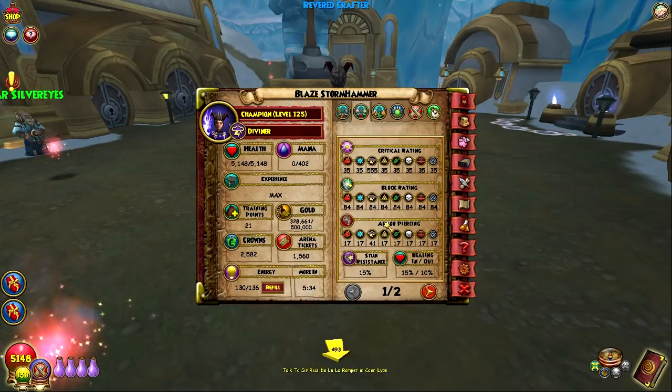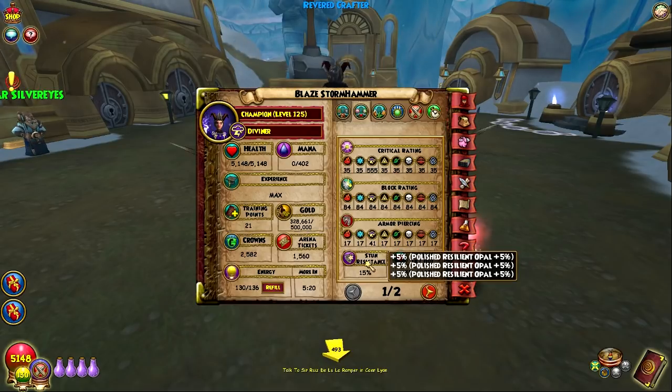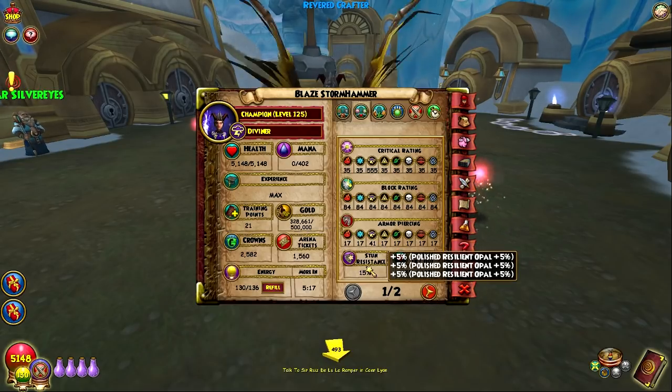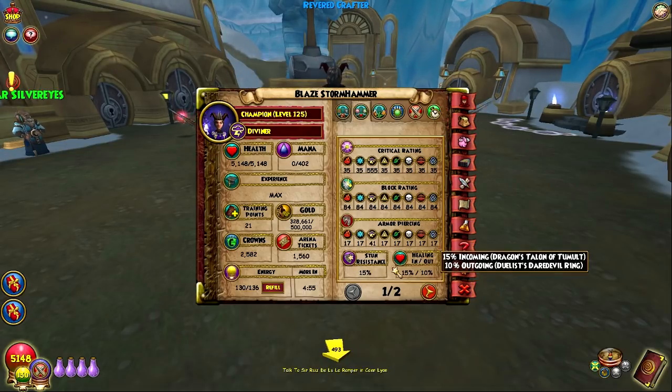41 armor piercing. This is also a really good stat to go for in PvP — you need high pierce. I've got pieces of gear that add to that pierce count and get it up to 41%, which I feel like is really good. 15% resist to stun. This could be higher — I can get it up to 25%, which means I'd be stun resisting about one-fourth of the time. That's decent, that's pretty good. It could help you in certain situations, especially in quick match when people always stun first turn.